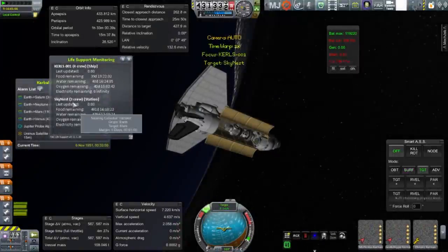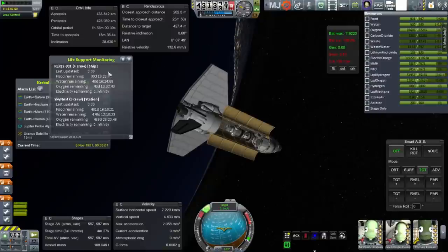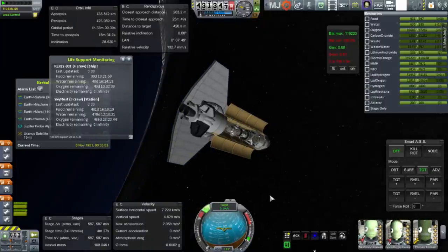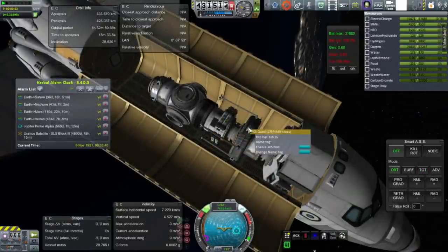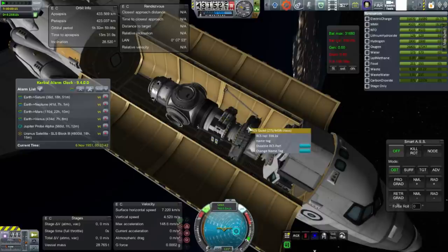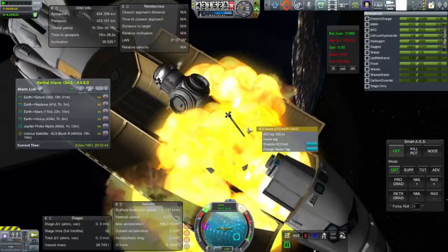I turned back to the shuttle which had a payload for the station and a docking adapter, because our SkyNest station currently only has two docking ports. Another issue is that the shuttle only has 40 days worth of food, water, and oxygen. That's a problem because we can't really bring the shuttle back down — I've tested it and it hasn't re-entered safely. So we're basically treating it as an alternate space station, in which case it really needs more fuel.